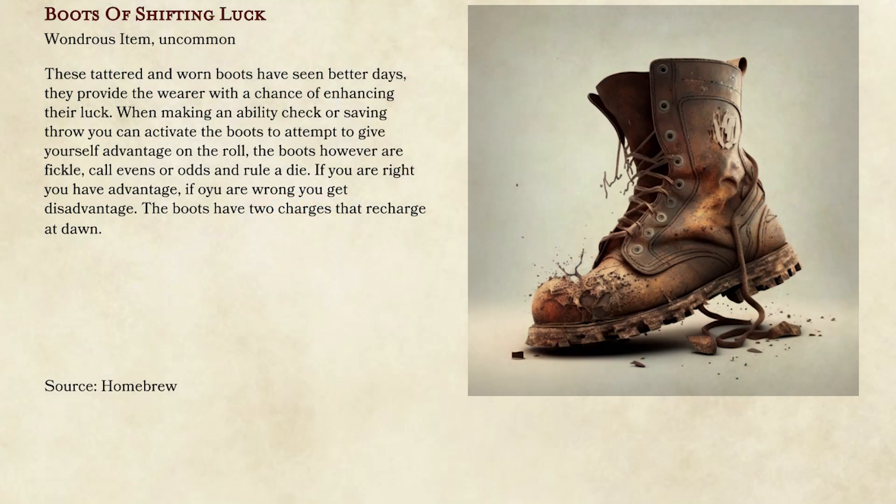Number nine: boots of shifting luck. Basically you roll a d20 and call it — odds or evens. You get it right, congratulations, you have advantage. You get it wrong, you get disadvantage on your next ability check. I would probably give this maybe two charges, give them a chance. If they fail enough they're not going to use it. It's just a minor fun thing — I'm about to make a check, I'll click my boots together, call a number, get it wrong, and fail my check miserably.